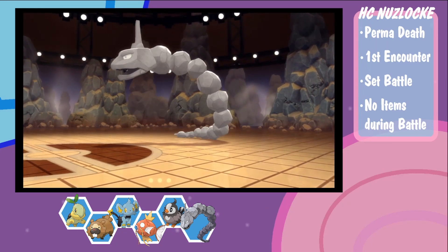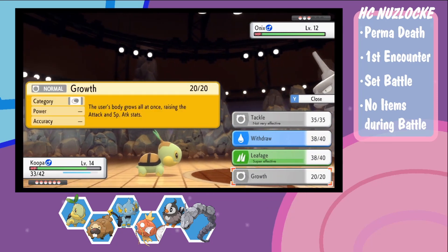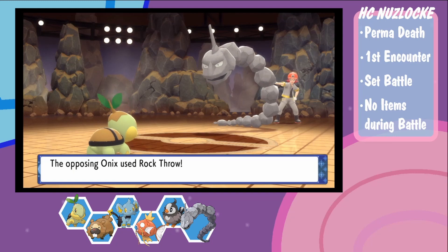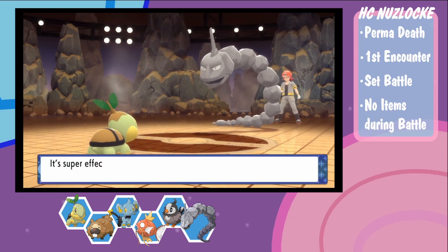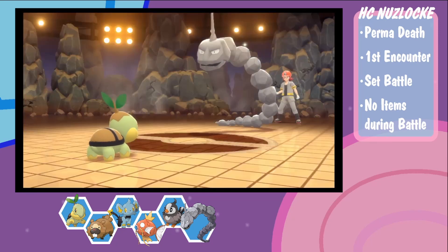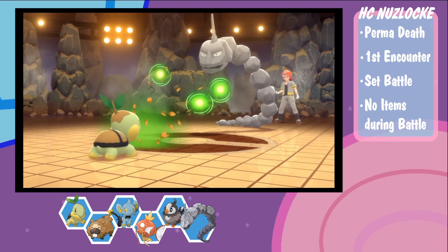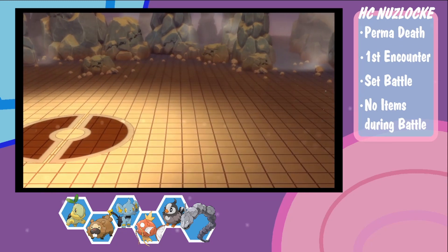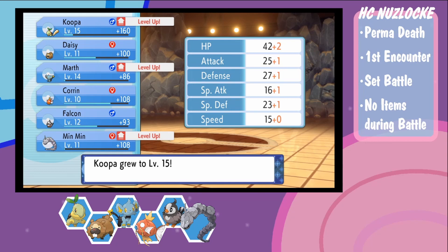Okay, is this his strongest one? The question is, can I go for a Growth here? If it has Sturdy, it's probably better just to go for the Leafage right off the bat. Yeah, it has Sturdy, right? It's not telling me if they have Sturdy or not. But he has potions. This son of a bitch is using items. It's fine. Yeah, it's a good thing we went for the plus two at the start. The extra tankiness is really helping.